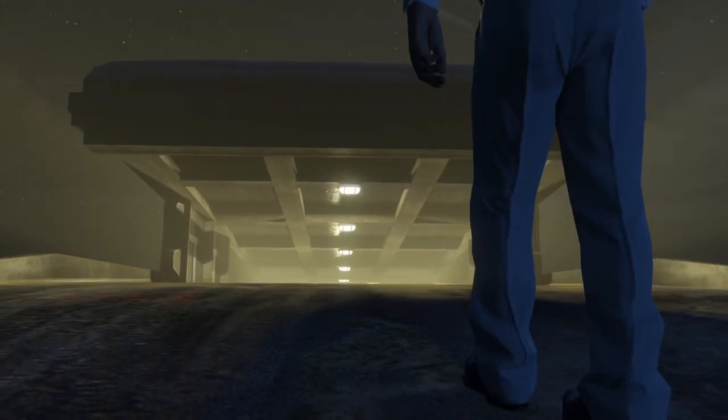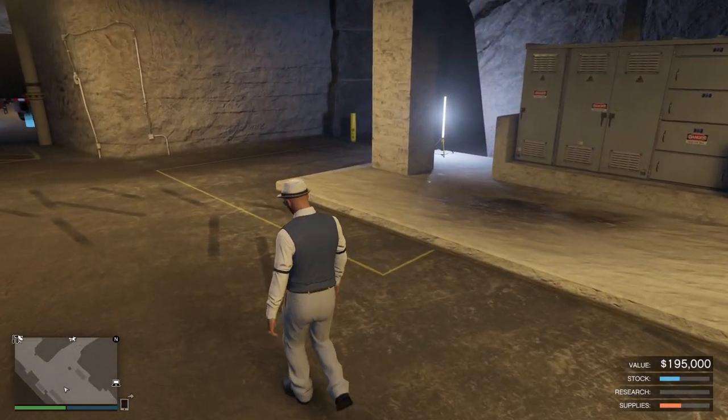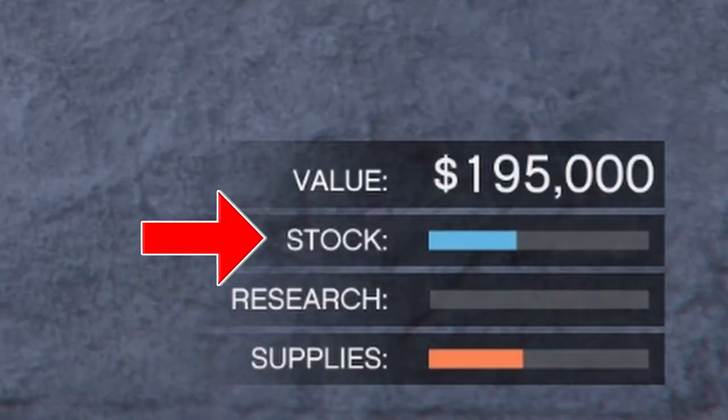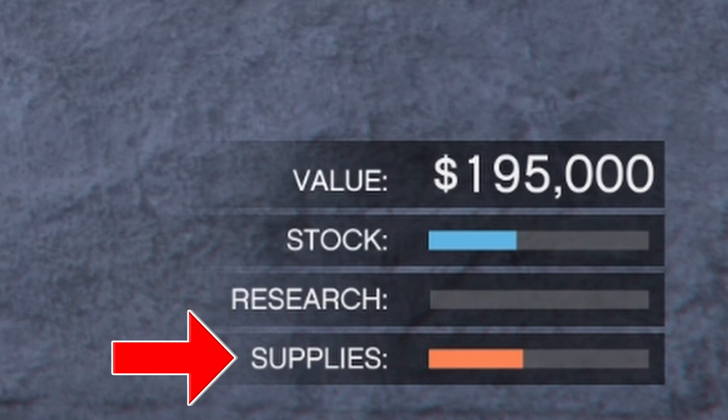When you're done with that and you go back to the bunker, there's some new stuff to talk about. You will see some bars in the far right corner: the stock bar, the research bar, and the supplies bar. The stock bar — the top one — is how much you've got to sell, what you've produced and can make profit from. The research bar in the middle shows how far along your researchers are. The supplies bar shows how much supplies your staff have to create stock — you buy or steal supplies, they make it into stock, and then you can sell it for profit.